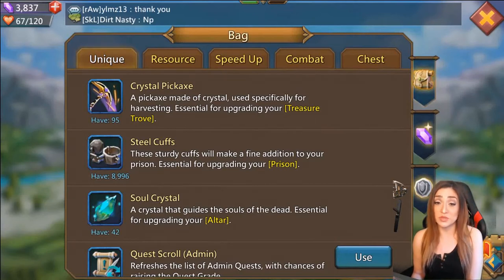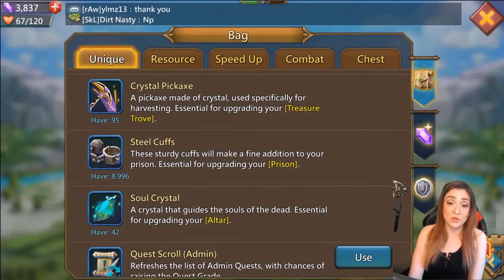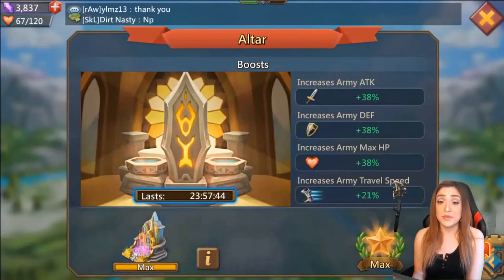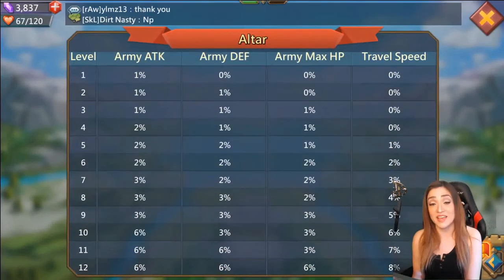Another way to get soul crystals is through guild gifts — I've gotten a tremendous amount through guild gifts as people purchase different packs. I have had to purchase some with gems as well, because as you move up the chain it requires more and more soul crystals to upgrade. This altar is also part of the buildings you need to max out in order to unlock T4.